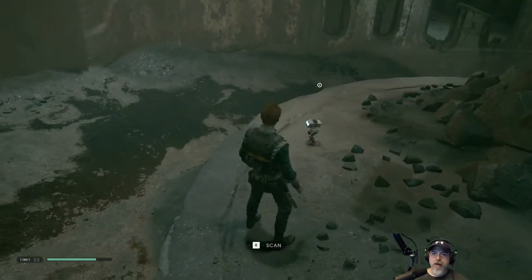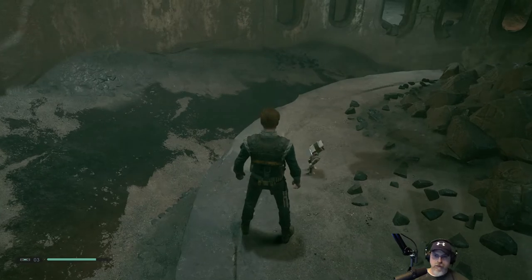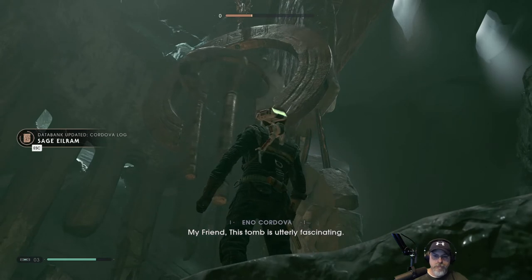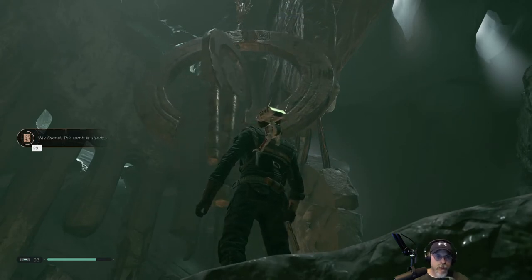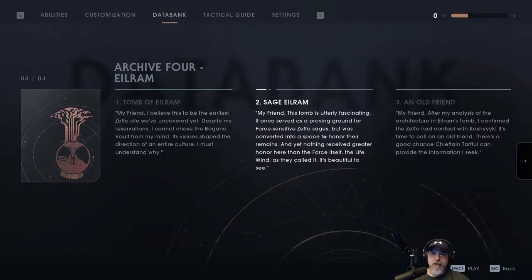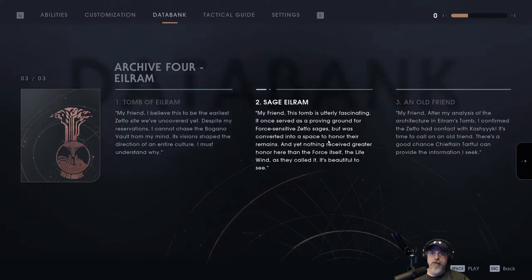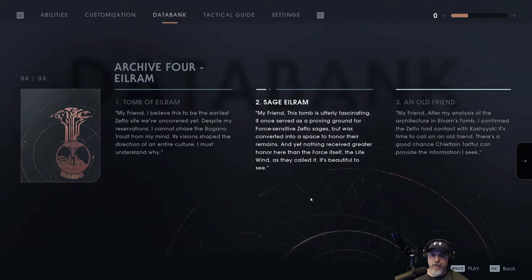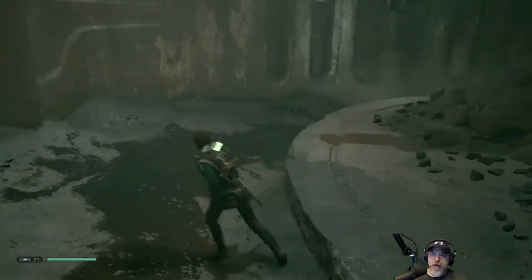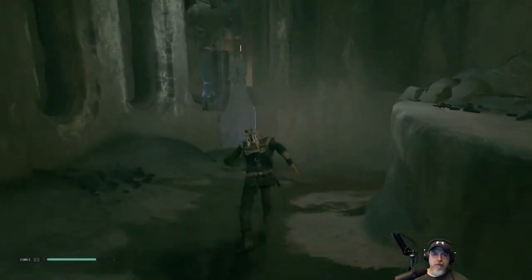BD found something - wind chimes, my friend. This tomb is utterly fascinating. It once served as a proving ground for force-sensitive Zeffo sages but was converted into a space to honor their remains, and yet nothing received greater honor here than the force itself - the life wind, as they called it. It's beautiful to see. It is pretty cool, I have to admit. Okay so this opened up something here.